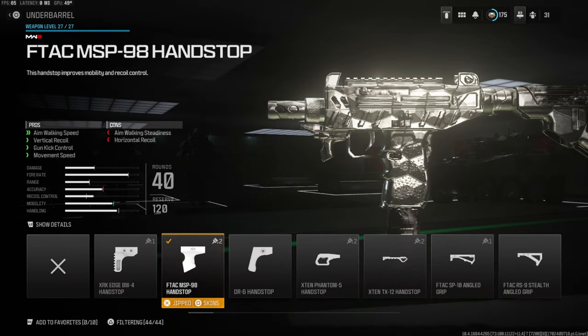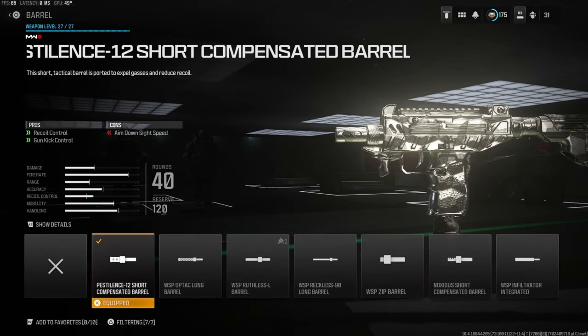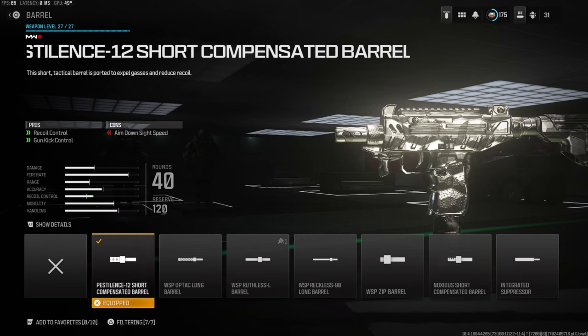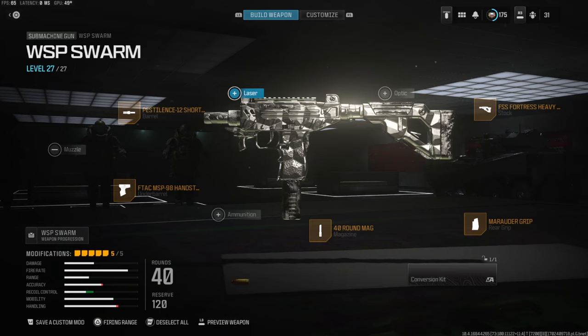Over on the underbarrel we're going with the F-TAC MSP-98 Hand Stop for aiming, aim walking speed, vertical recoil control, gun kick control, and movement speed. Over on the barrel we're going with the Pestilence 12 Compensated Barrel for recoil control and gun kick control - you'll lose a little bit of aim down side speed. Overall this is a really good class setup. This gun actually reminds me of the MAC-10, not quite the same but definitely has a little bit of similarities.